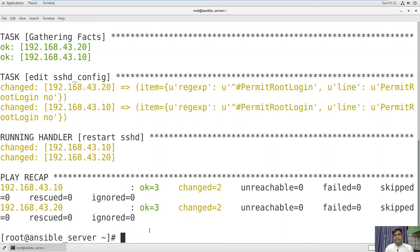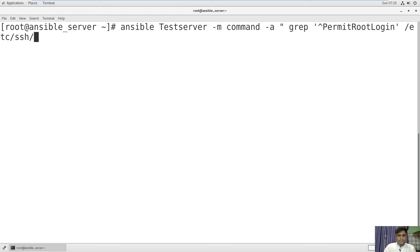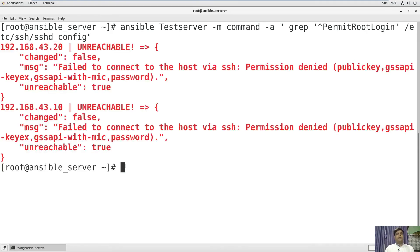If you look in the sshd_config file, you will get PermitRootLogin equal to 'no' on both hosts. To confirm, you can also run an ad-hoc Ansible command: specify the group name 'test_server' which has the host information, use the -m command module with -a, then use grep with the regex to search for the not-commented PermitRootLogin. The file is located at /etc/ssh/sshd_config. This will confirm that the change has been applied.